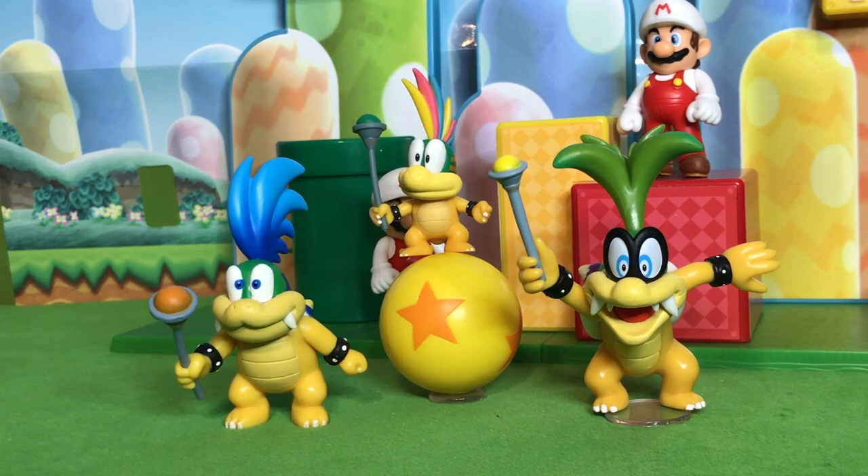We do know that Roy and Wendy are both coming in the two-and-a-half-inch scale, which will give us five Koopalings. We also know Larry is coming in the four-inch scale, giving us four in that scale. Hopefully Wendy and Roy come in four-inch as well — then we'd just be missing Ludwig and Morton in the two-and-a-half-inch scale. If we get Wendy, Roy, and Morton in four-inch, we'd have all seven. I really want all seven Koopalings in both scales, and right now we're at three and three, but soon we'll have a lot more.